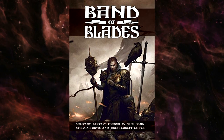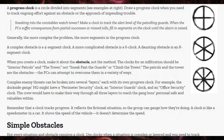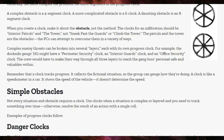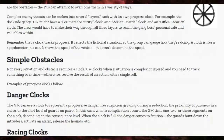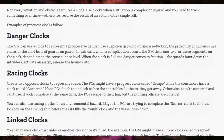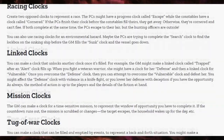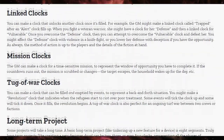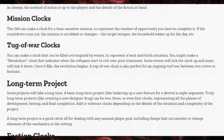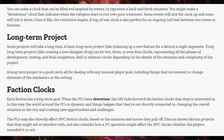Essentially, to use this mechanic, just draw a circle and segment it into at least four pieces. Generally, the most you do is 12. And these clocks can measure so many things — simple obstacles or danger. I use Progress Clocks for stealth missions a lot, because if you fail one stealth roll, you don't want it to completely screw up the stealth mission, so that's why you might use something like an Awareness Clock, where you have maybe six pieces of the circle, and for each one that's filled in, the level of alarm that the guards have increases.